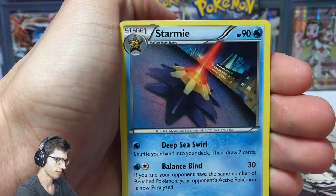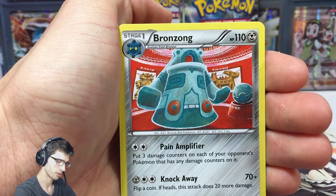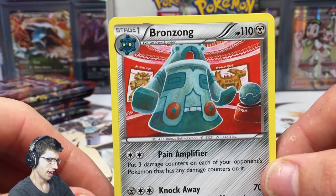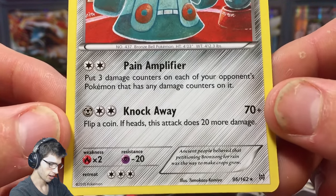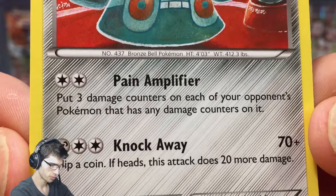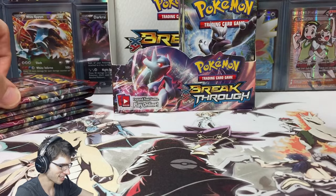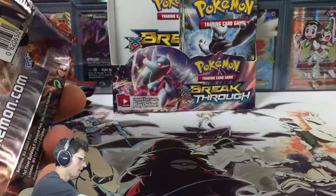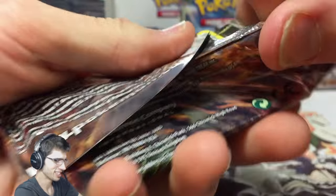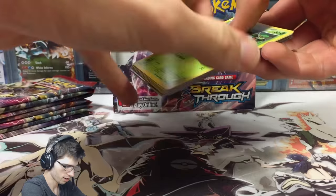We've got a Pinsir, a Starmie, Buddy Buddy Rescue, Heavy Ball reverse, and a Bronzong. So we couldn't kick it off on as strong a note, but it's all good. Bronzong can use Painting for fire on me after pulling this, but anyway let's keep going — let's admire the regular rares later... or not at all. JK, let's keep continuing.